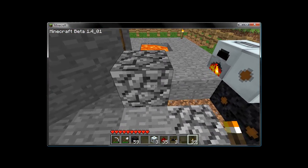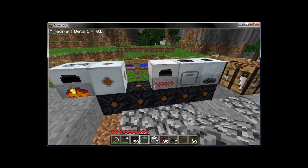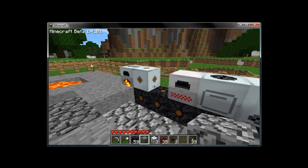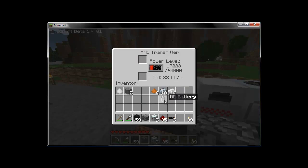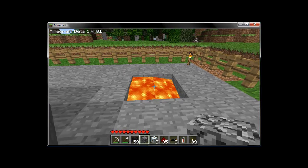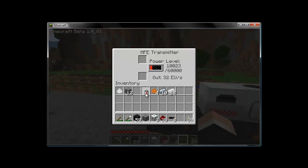This is pretty much the basic setup you're going to see — the meat and potatoes version once you break down all the advanced techniques. We have our new extractor, our new electrical furnace, and our MFE collecting power. One thing I forgot to mention: re-batteries hold 10,000 EU once fully charged. Once the MFE has 10,000 or more EU, you can drop a battery in the top slot and it pops out charged. Watch where it goes — last time it dropped into lava. You can also put a charged battery in the bottom slot to deposit its energy back into the machine.